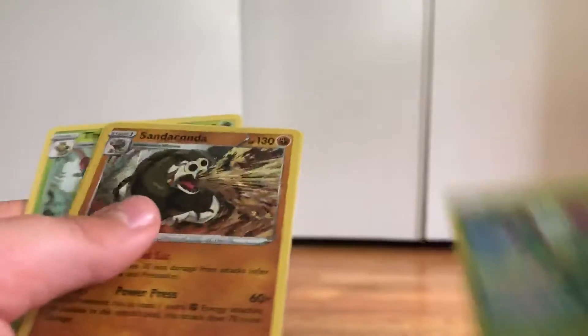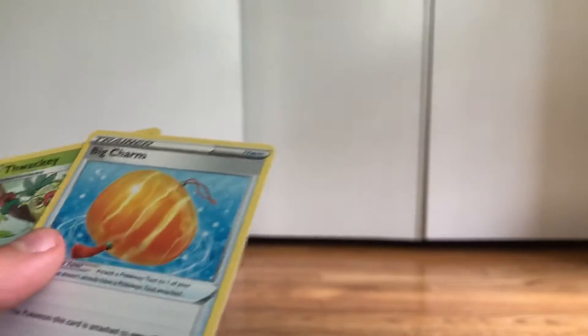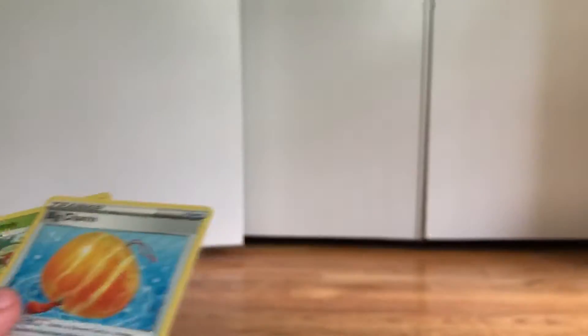Okay, removing the code card. We have Rook, Mudbrae, Hoothoot, Urchin, Maractus, Sandaconda, Lightning Energy, Rhyhorn, Big Charm, and Thwacky. I seriously doubt we're gonna get anything because these are the last two packs, but we can certainly hope.